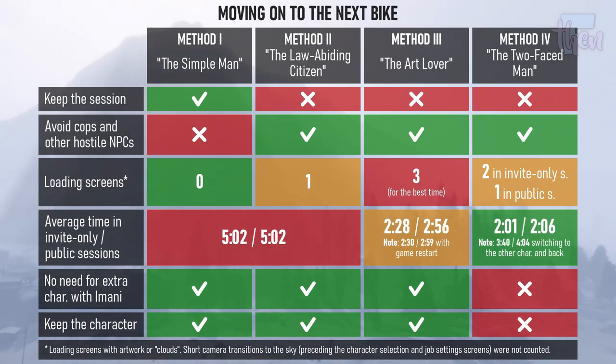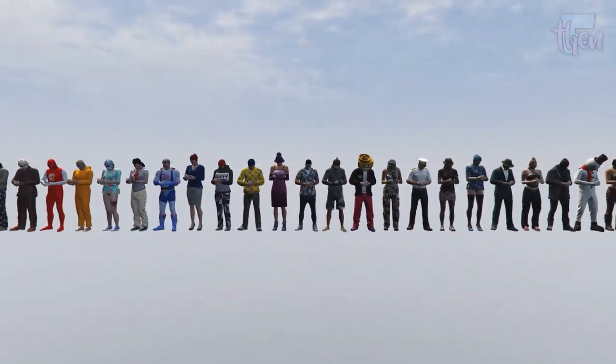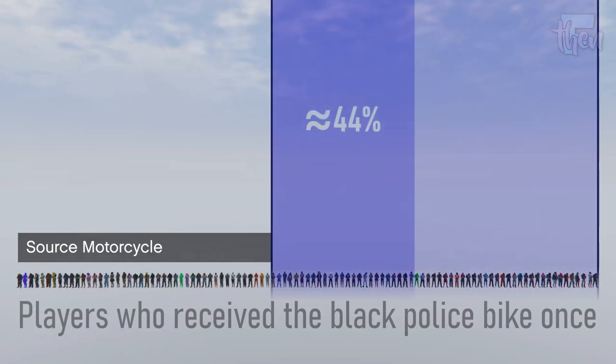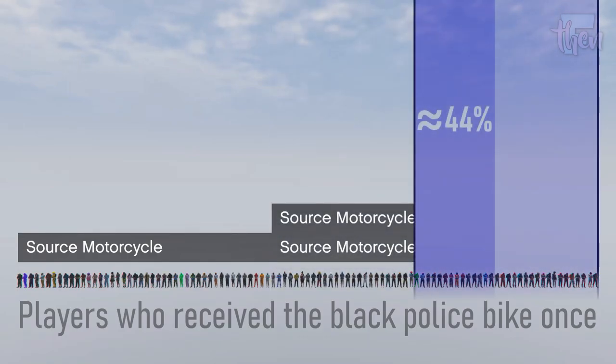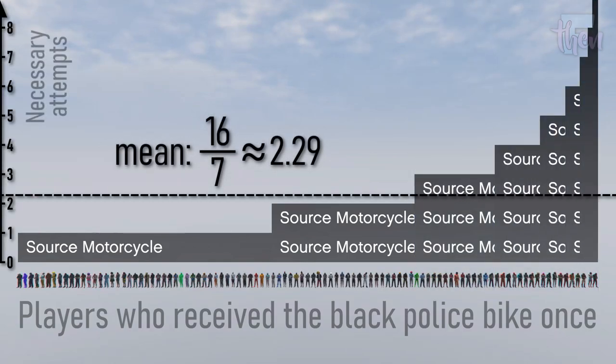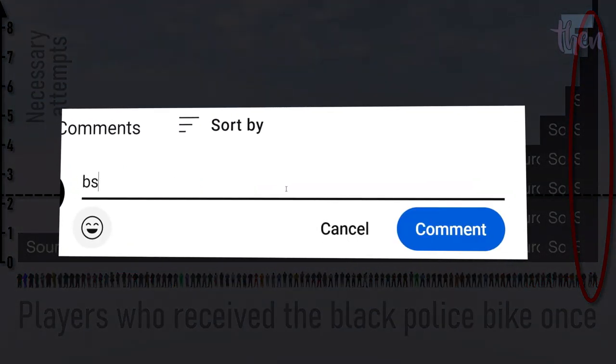Although the last two methods are by far quicker, they are also the most boring or restrictive. Now you just have to pick your favorite method and try over and over again. Having a probability of almost 50% of obtaining the police bike in each trial means that out of a large number of players requesting motorcycles from the optimal region, almost half will get police bikes on their first attempt, almost half of the rest on their second, and so on — leading to an average of about two necessary attempts per player. However, the number of necessary attempts can get arbitrarily large depending on how lucky you are.